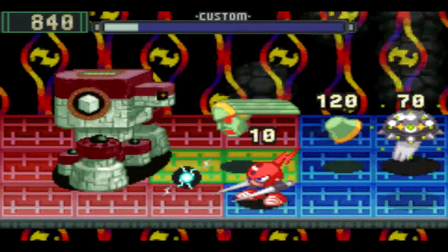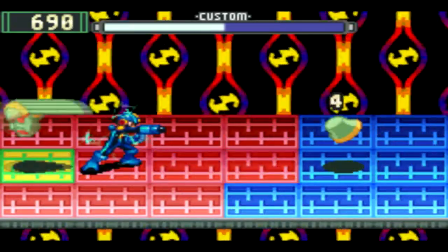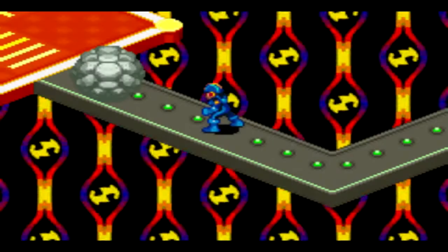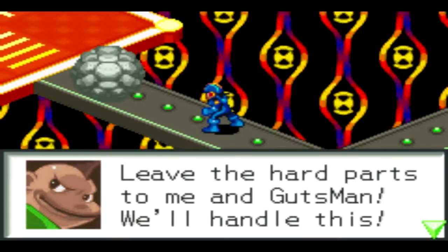One more head — oh, that was cool! Almost perfect. What's this? Dex says don't forget about us — leave the hard parts to me and Gutsman.